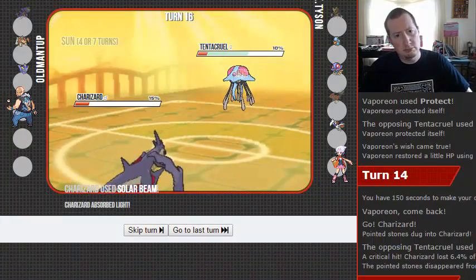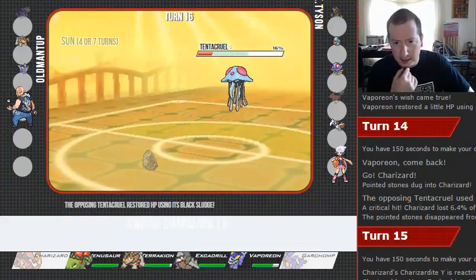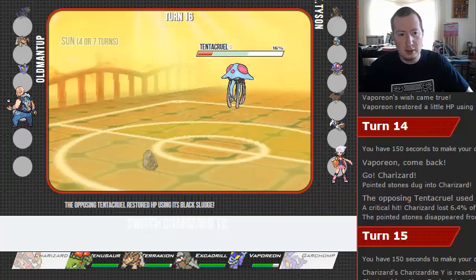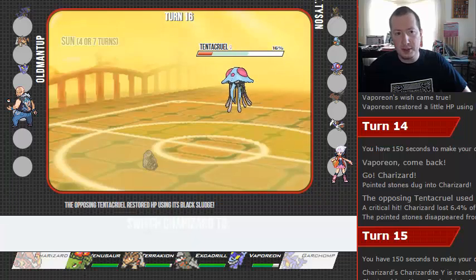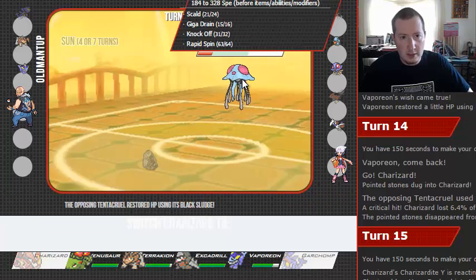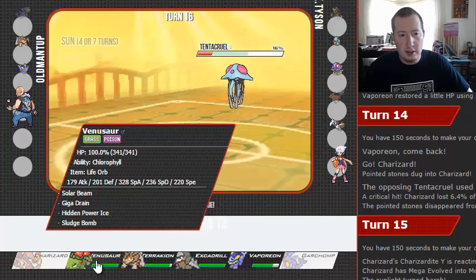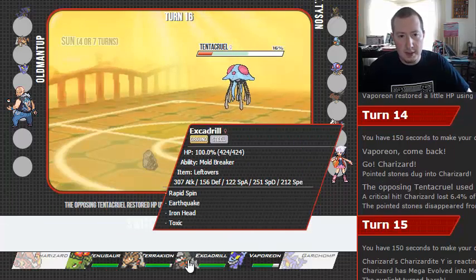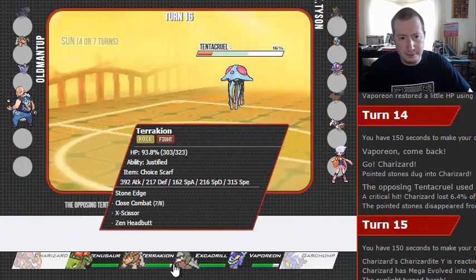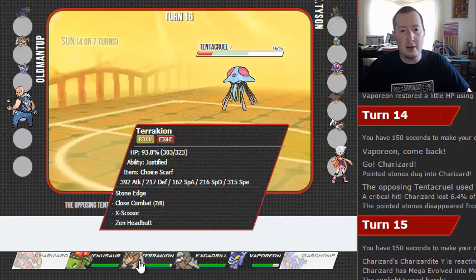We're setting up a Solar Beam. What did I miss there? I don't think Charizard's speed changes when it Mega Evolves — and he Scalded, so I mean that's fine. This Tentacruel could have Liquid Ooze — oh, he'd come in and just drop a Solar Beam on it. What was the speed on our Charizard? 3.28. So if we come in with this, he's going to outspeed us. I don't like that at all. He doesn't have a Dark-type anymore, so I'd go for Zen Headbutts for days.